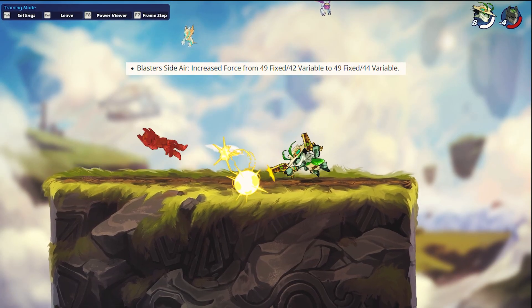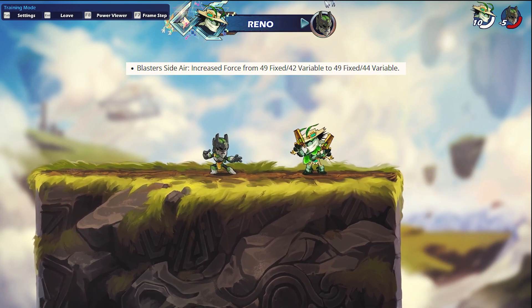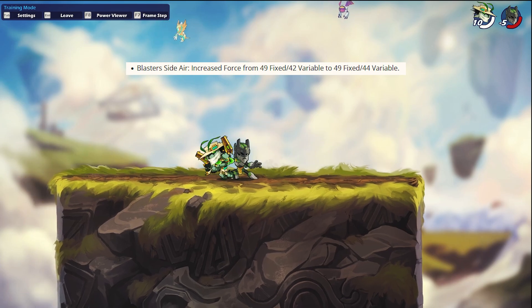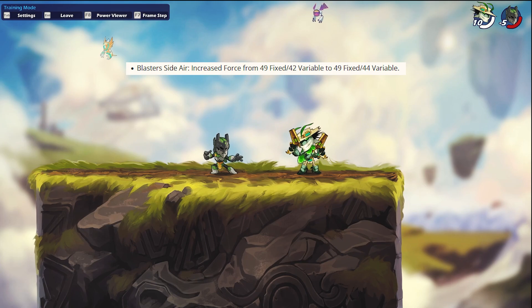First off, we got the cider buff. This move got changed from 49 fixed and 42 variable force to 49 fixed and 44 variable force — an increase of 2, or roughly about 5% in variable force.